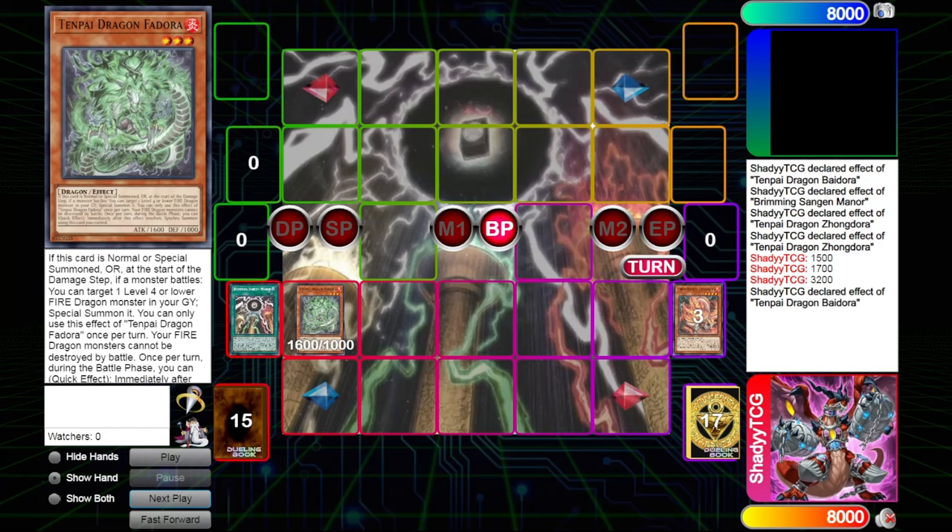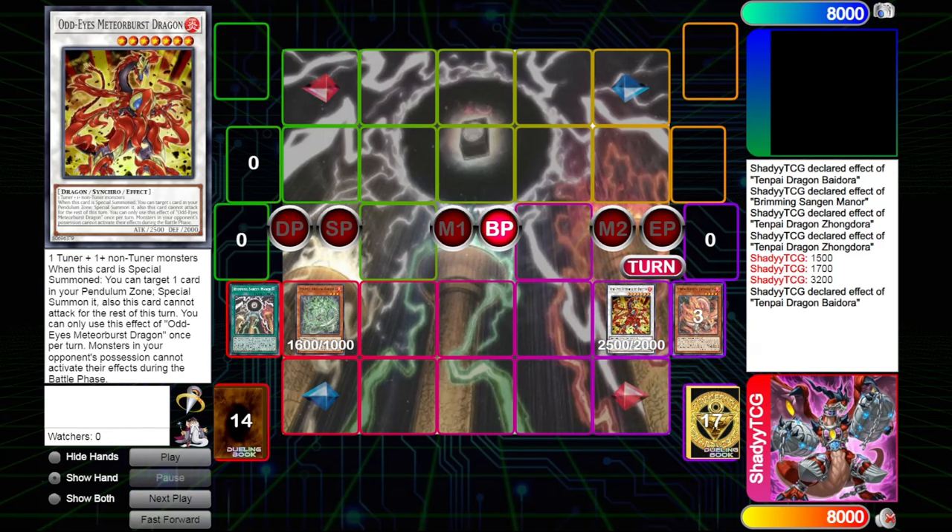Now you want to use Baidora and Synchro into Meteor Boss Dragon, which is any level 7 monster. I like Meteor Boss because it says that most of your opponent's monsters cannot activate their effects during the battle phase, so it gives you extra protection from interaction during your attacks. If you are still clearing their board, the monsters basically can't do anything.